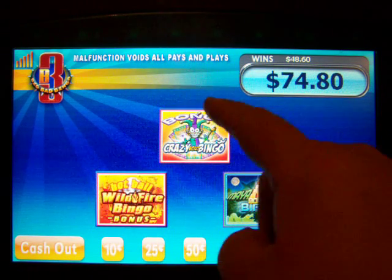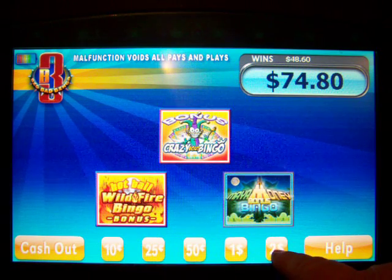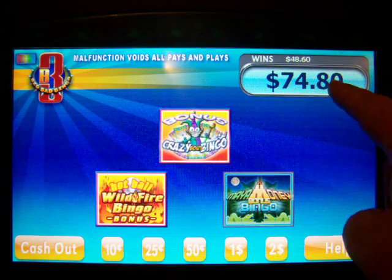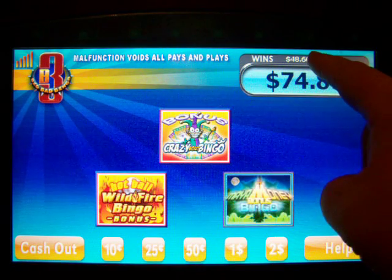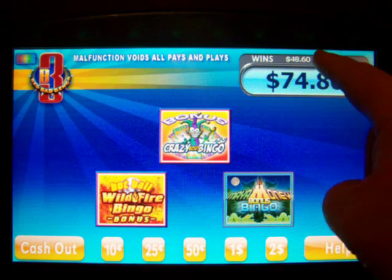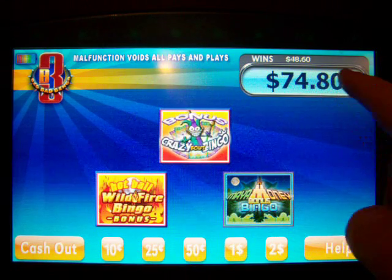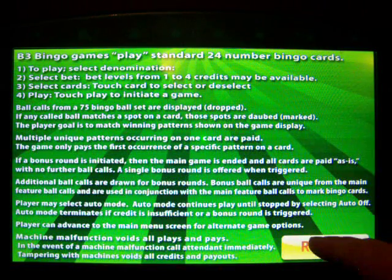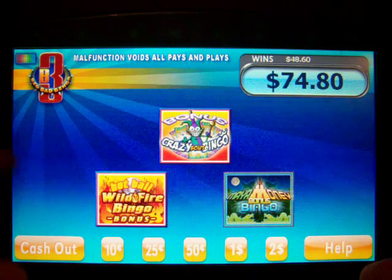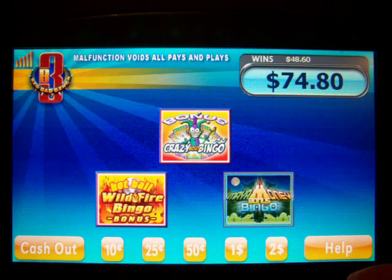From here, I can choose from any one of the three games. I can also choose any denomination down here. It's going to show my win balance up above in the small characters, and in the big box here is my remaining credits. There's a help screen, and of course, cash out. Up in the left-hand corner shows my battery life.